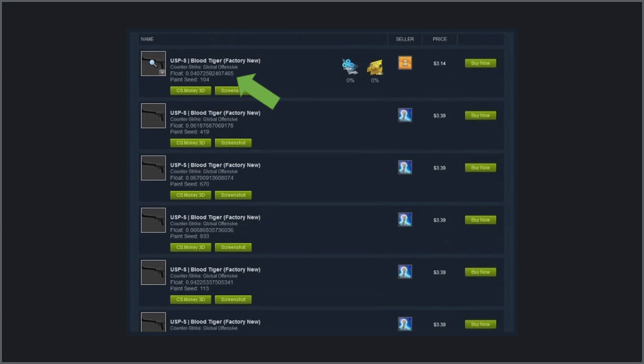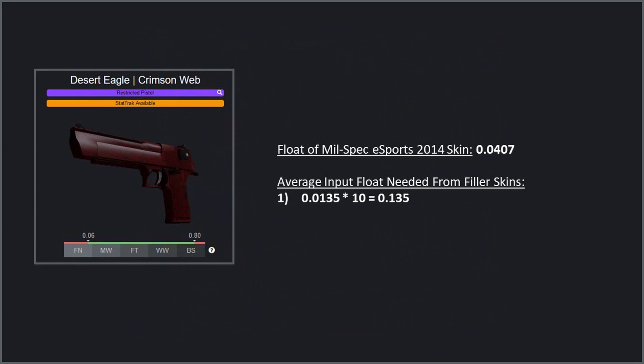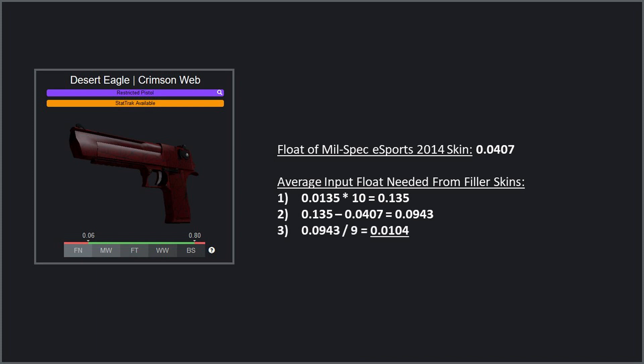If we jump over to the Steam market and see the lowest cost mil-spec skin from the collection has a float of 0.0407, how do we know if that'll be a good skin to pick up for the contract? All you need to do is take the overall average input float you need — in this case 0.0135 — and multiply that by 10 because we use 10 skins in a trade-up contract. Then you subtract the float value of the skin we're considering picking up from that number. In this example it would be 0.0943. Finally, divide that number by nine since we need to purchase nine more filler skins, and we can see that we need the float value of our filler inputs to be 0.0104 or less. Now it's much easier to decide if that low cost skin we saw on the market is worth buying, or if we want to pay more for a lower float option.